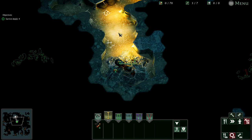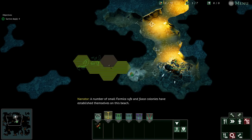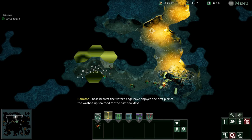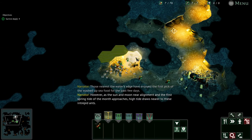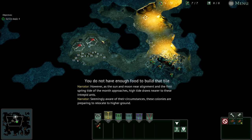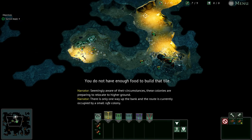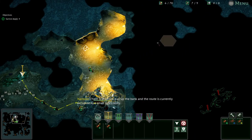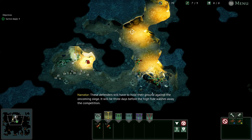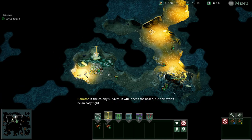A number of small Formica roofer and fusca colonies have established themselves on this beach. Those nearest the water's edge have enjoyed the first pick of the washed-up seafood for the past few days. However, as the sun and moon near alignment and the first spring tide of the month approaches, high tide draws nearer. Seemingly aware of their circumstances, these colonies are preparing to relocate to higher ground. There is only one way up the bank, currently occupied by a small roofer colony. These defenders will have to hold their ground against the oncoming siege — it will be three days before the high tide washes away the competition. If the colony survives, it will inherit the beach, but this won't be an easy fight.